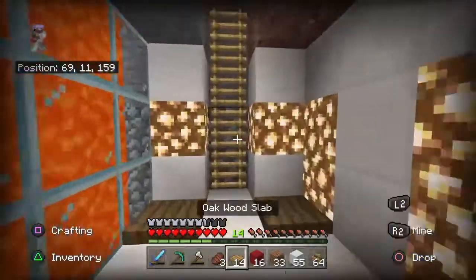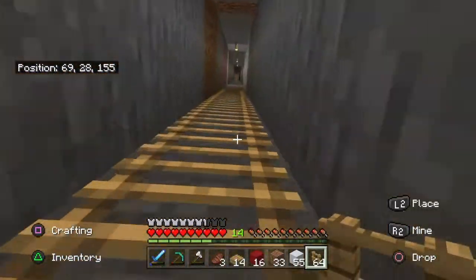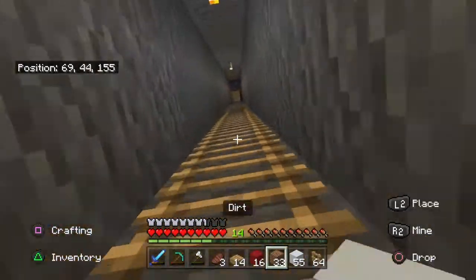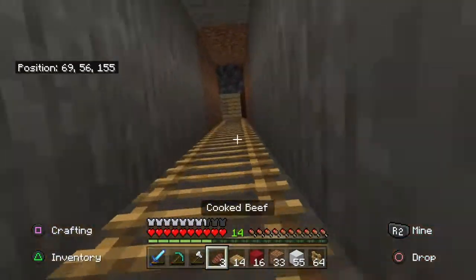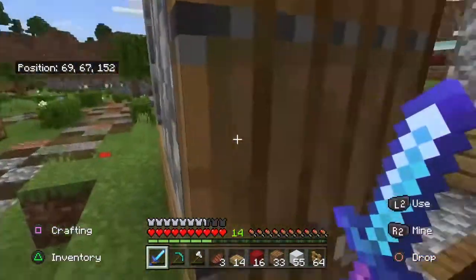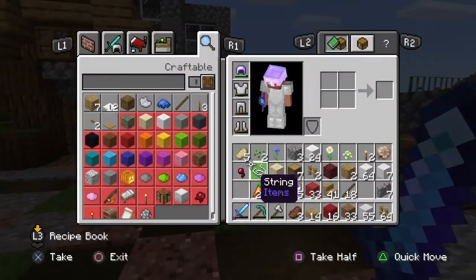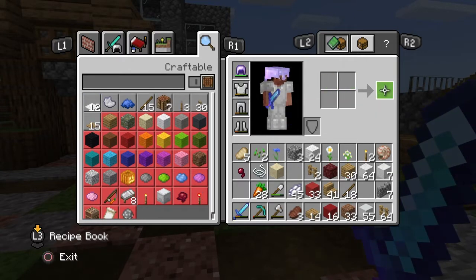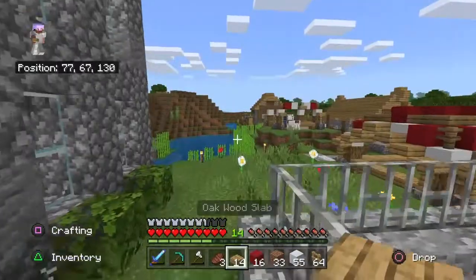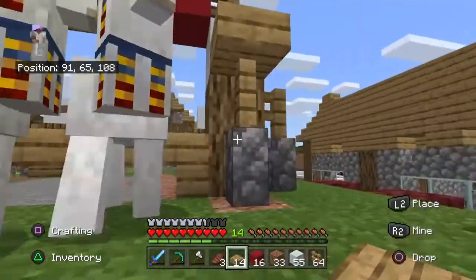So I quickly went and got some fences. Turns out I have 64 in my chest, so I chose to quickly grab them instead of having to worry about making some. So we've got enough fences now. I also got a couple bits of wood so we can have some slabs - more of these - because we're going to need them for the build. As you can tell there's a lot of slabs needed for this.